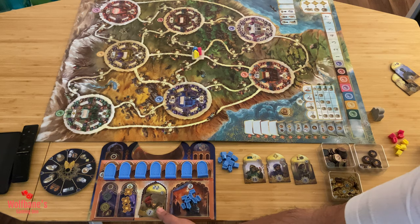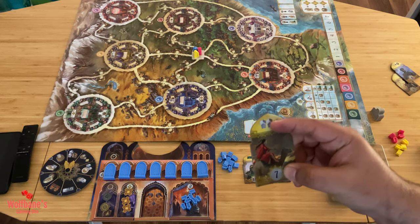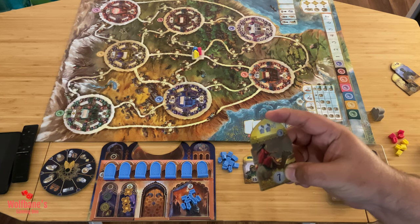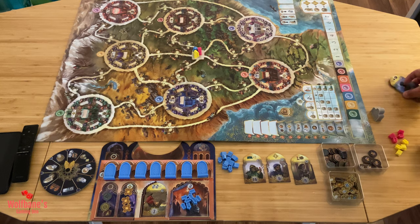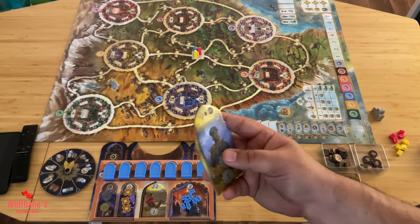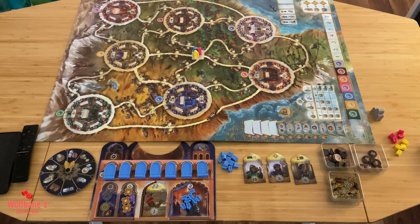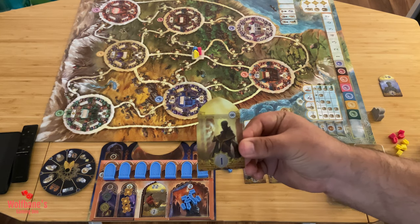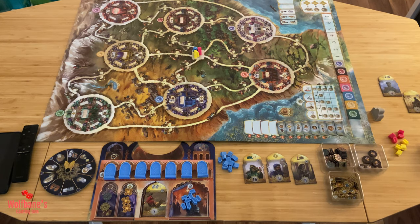Once character tiles are chosen, pay attention to the number on each tile — this tells you the turn order. Lower numbers always start before higher numbers. So if one player chose a tile with number 7, another picked number 1, and another picked number 4, then the player with 1 goes first, 4 goes second, and 7 goes last. This determines initiative order over the course of the game.